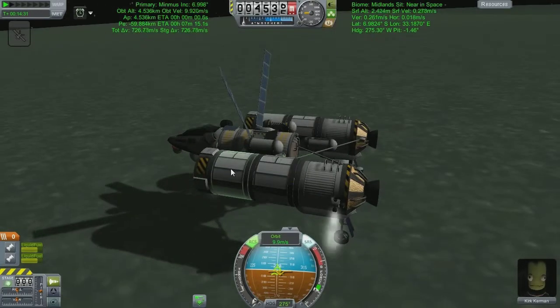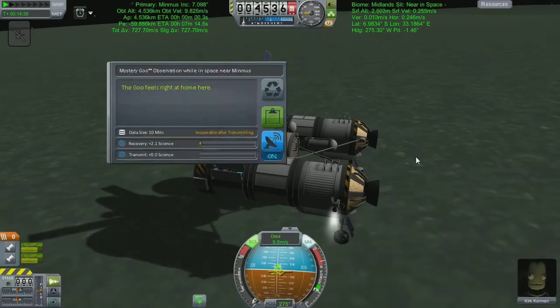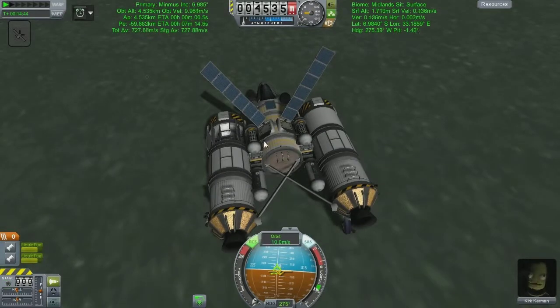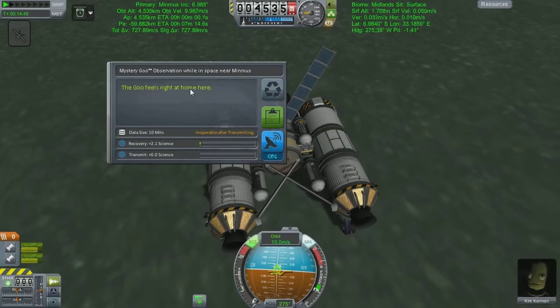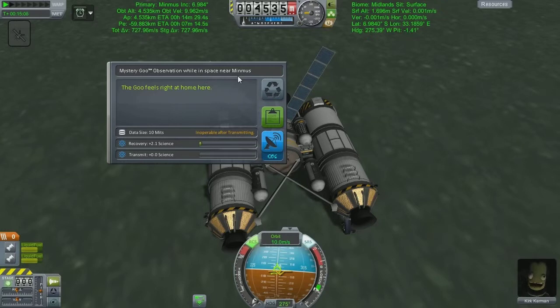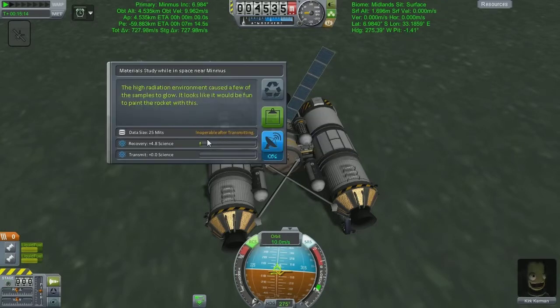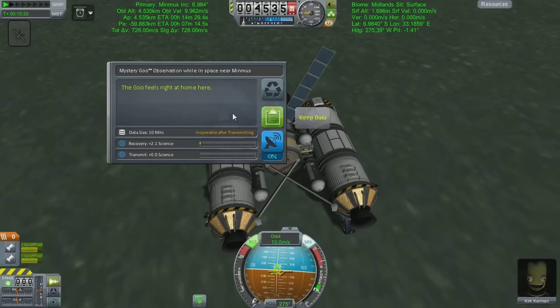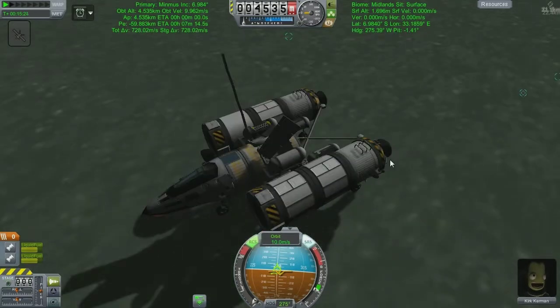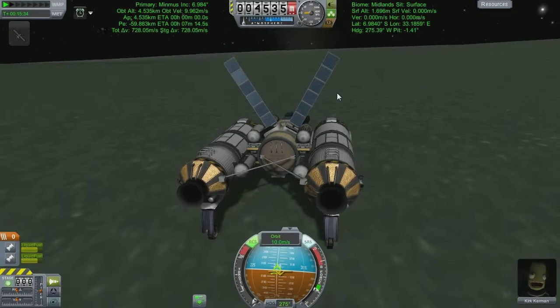This is where we fire it up and go to do the materials bay. And what's this? That's not the right science - no science to be done there in space near Minmus. That's not what I was after at all. But that also means that we get to do different biomes, which is good. It does take me a while to read over this a couple of times and be like, what's going on here? This doesn't quite work. Why is this not right? But trust me, I do figure it out eventually.